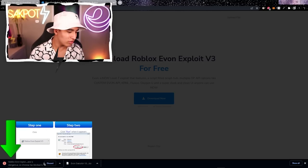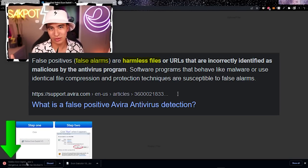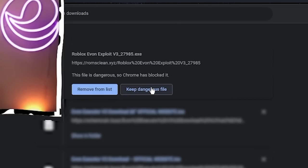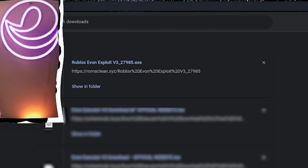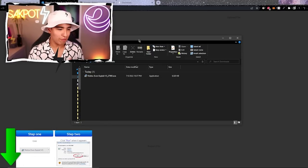Chrome says it's dangerous, but this is actually just a false positive — you guys know what those are, so don't worry about it. Press Ctrl+J and you'll see the downloads panel. Click 'Keep dangerous file' and then 'Keep anyway,' and there you go — you can now continue with the download.